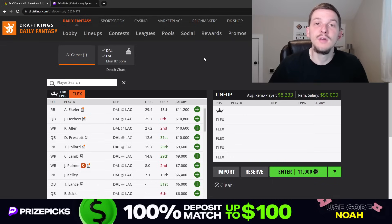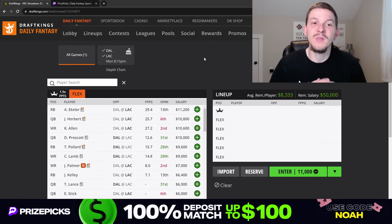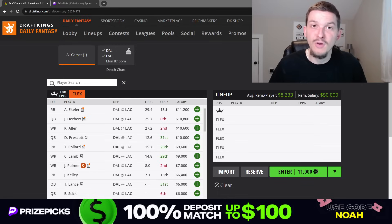Yo, what's up guys? It's Noah here, and in today's video we're going to be talking through the week 6 Monday Night Football Showdown slate on DraftKings. We have a very exciting Monday Night game this week — probably the best primetime game we've had all season. We got a game between the Cowboys and the Chargers, 51 total, so it's expected to be a higher scoring game with some shootout potential. The Cowboys are favored by one and a half, so we got a really close spread, high total game. I'm excited for this one. We got a fun showdown slate to talk about, guys.